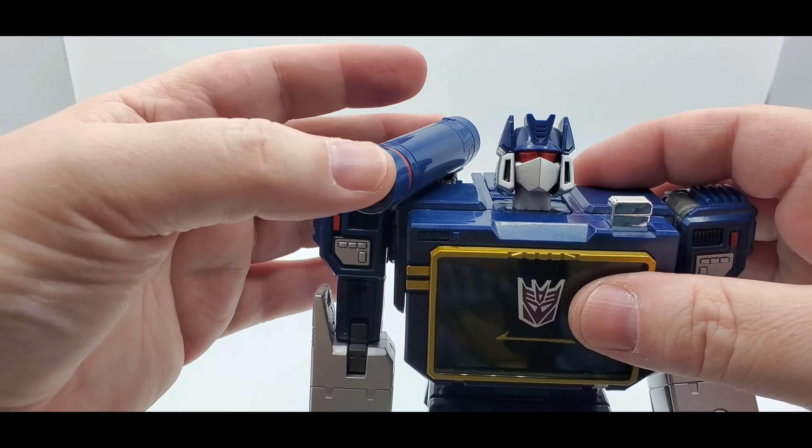Going over Acoustic Wave's articulation: nice head sculpt, love that white paint and beautiful cherry red eyes. The head goes up, down, and swivels - got that Fans Toys squeak. This head will come off - you can swap it. He can look down a little, not much, and up quite a bit. Nice scope work on the neck. You do have a swivel, though it's tight, with no tilt.